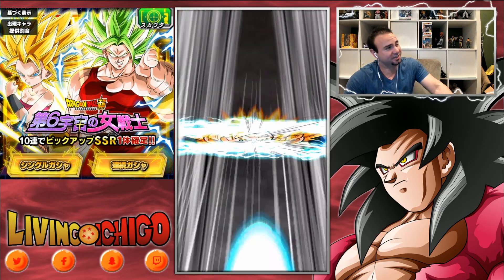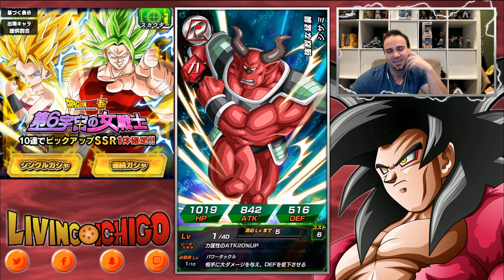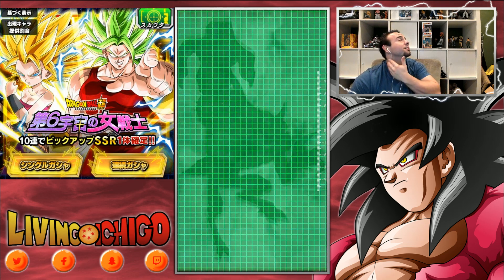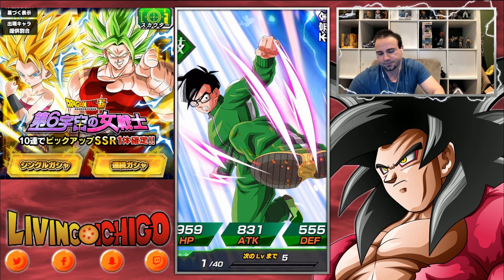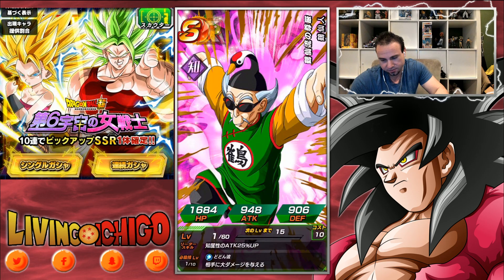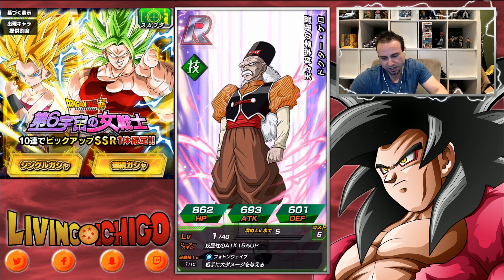I bet this next multi is going to be nothing because of those Wises. Why so many Wises? There's already five SSRs — five — so that's pretty good, but pretty sure this multi is going to be hot garbage. Why did it give me so many Wises? That just dumbfounds me. All right, Crane Master... and Krillin. Yeah, this multi was no good. That was the last one.